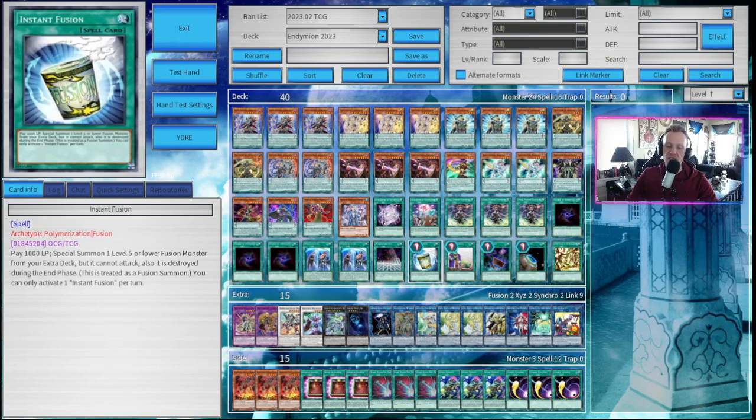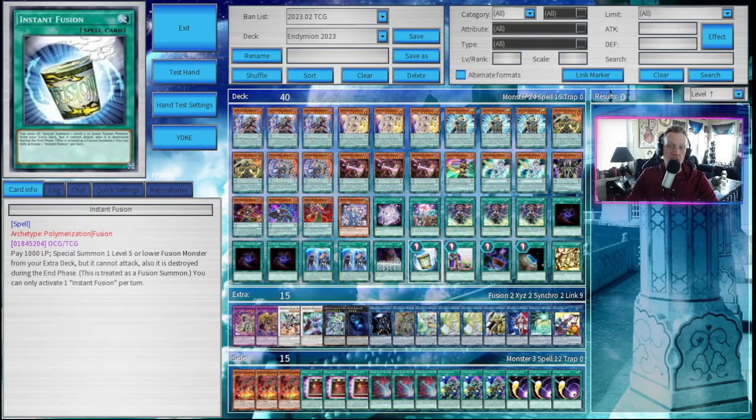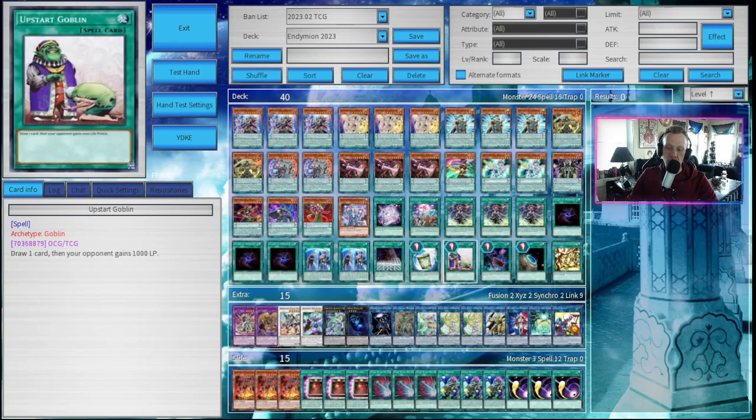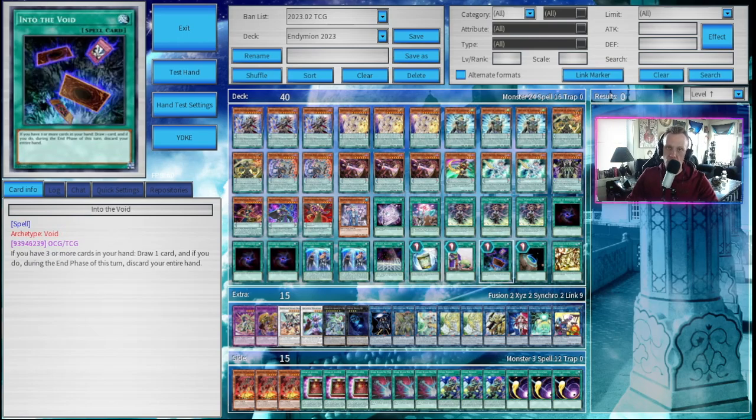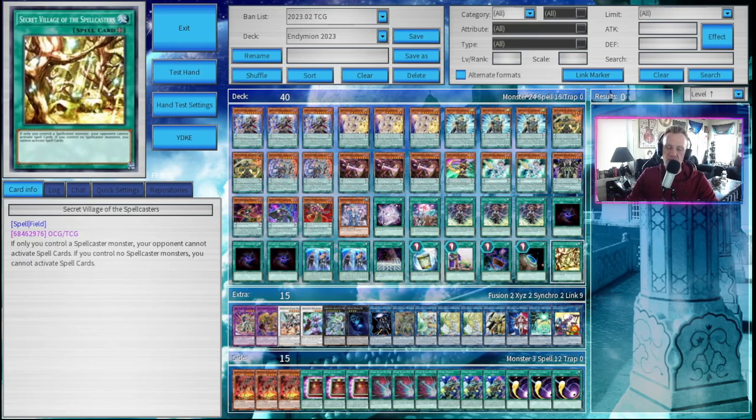One copy of Instant Fusion — this is how we make sure our plays go through. We have Millennium Eyes Restrict as the target; after some link shenanigans, you can special summon it from the graveyard and keep it on the field instead of sending it to the graveyard during the end phase. One copy of Upstart Goblin and one copy of Into the Void for more draw power. One copy of Terraforming to search out our field spell, Secret Village of the Spellcasters — an amazing field spell. If only you control a Spellcaster monster, your opponent cannot activate spell cards. The whole deck is Spellcasters, so you're not going to have any problem making sure your opponent cannot play one third of their deck.